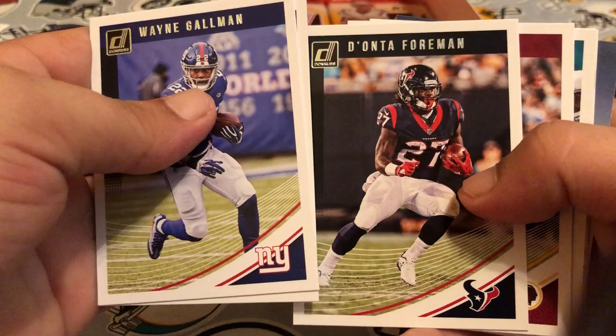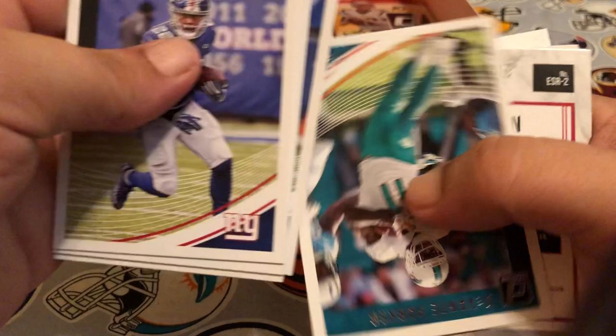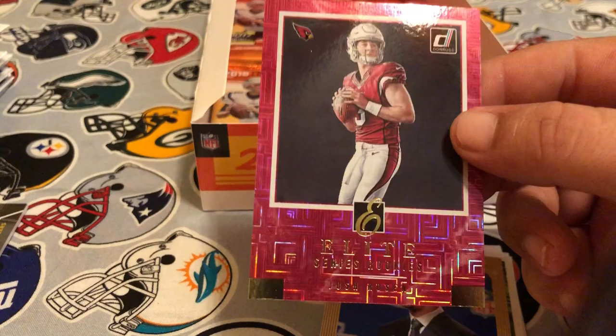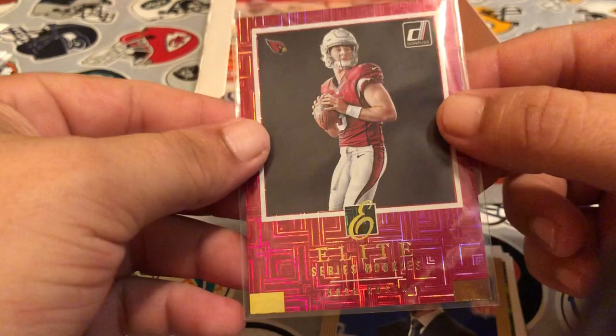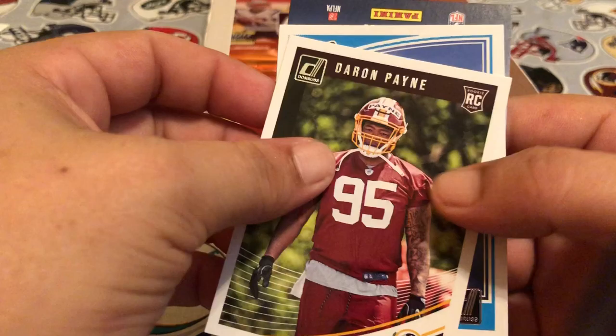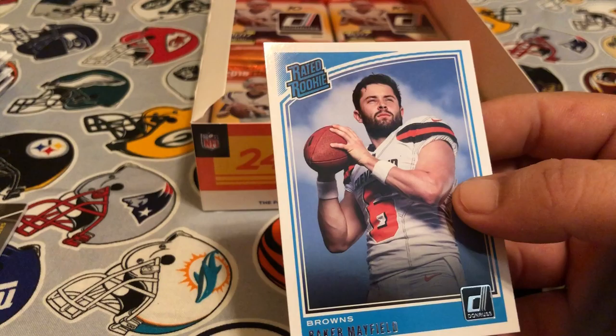Pack sixteen: Wayne Gallman, Tony Dorsett, Devontae Freeman, Joe Theismann, Malik Hooker, Devante Parker. Looks like we're going to have an Elite Series of Josh Rosen — well that's pretty sweet, this Cardinals get-up is nice. Keaton Manning Man of the Year for the Walter Payton Award. Darren Payne and a Baker Mayfield — the number one overall draft pick.